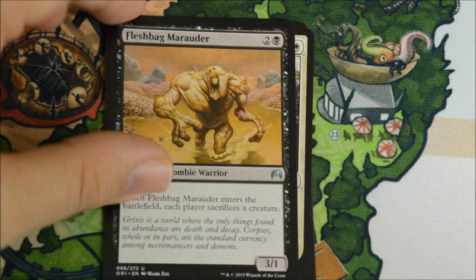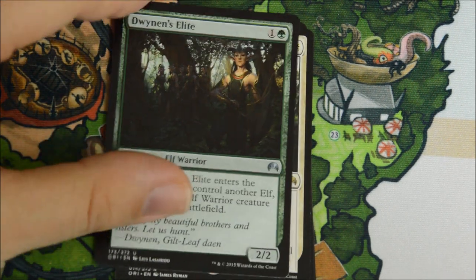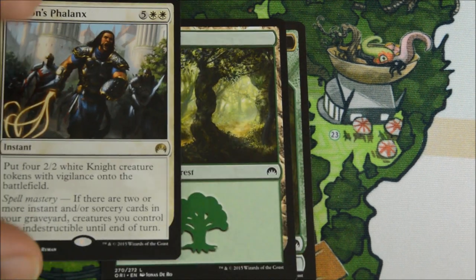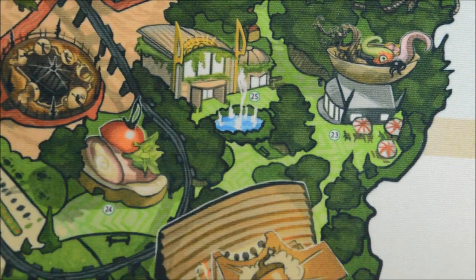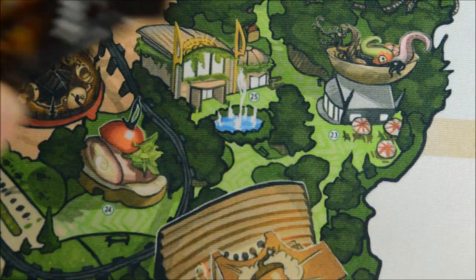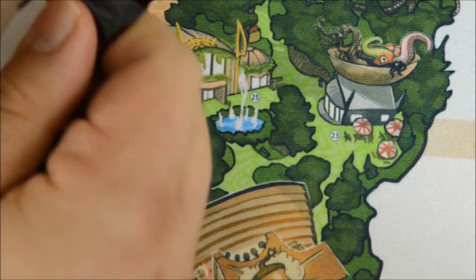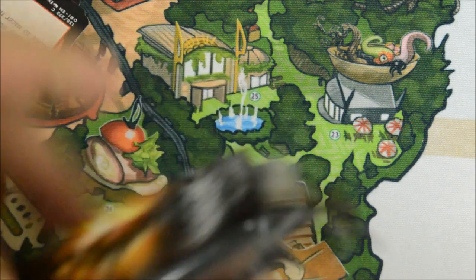Murder Investigation. Fleshbag Marauder. Dwynean's Elite. And our rare is Gideon's Phalanx. Pretty cool rare - another good limited card. I will play limited with these, so pretty cool cards to have in a limited pool that we've pulled so far.